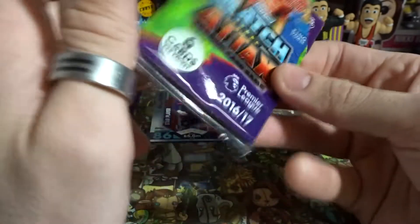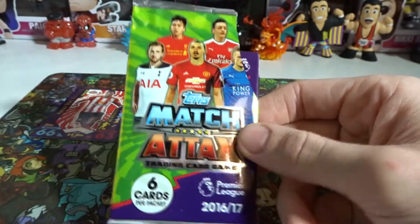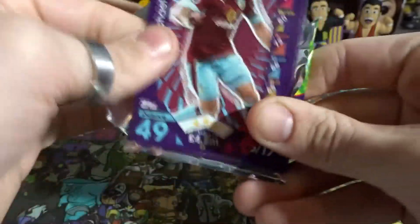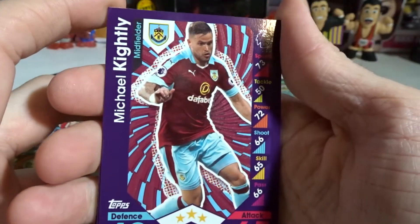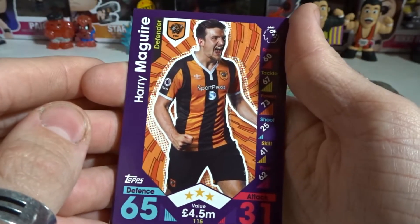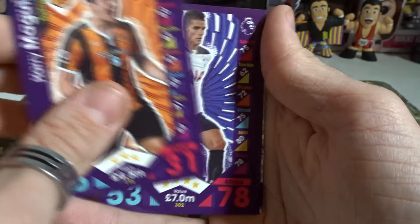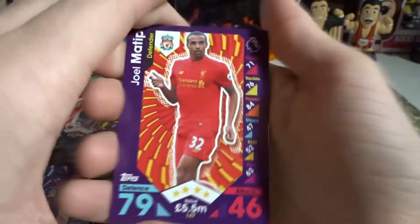Unfortunately they don't sell single packs separately here, so the only way I can get them is those three-pack bundles from Kmart. I'll do another episode if this gets a minimum of 10 likes. We've got Knightley — pretty cool. There's one with what looks like a tiger team crest saying 1904, which looks awesome. I'm a Chelsea fan.